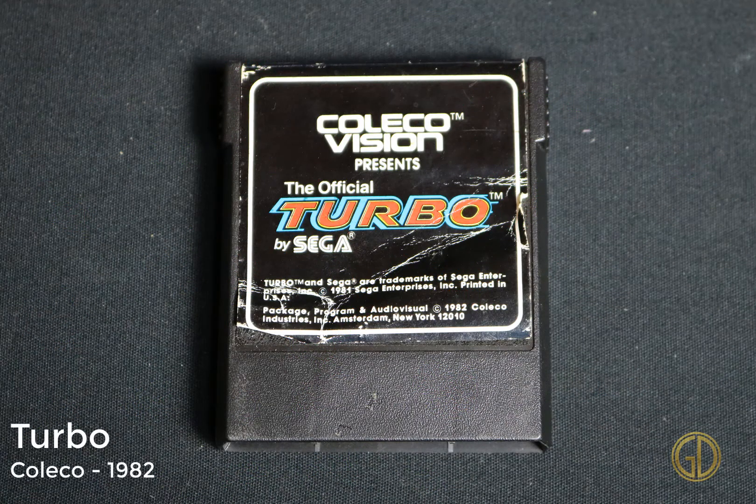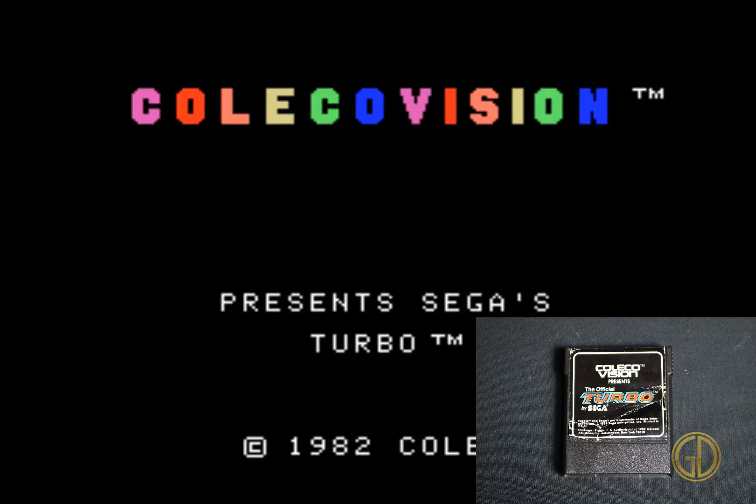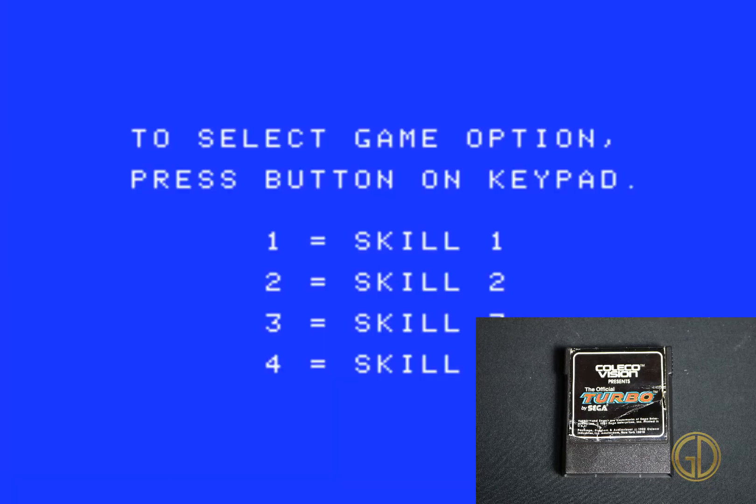Up next we have Turbo, released by Coleco in 1982. I could not get this game to work properly — it loads up the menu screen so you can select your difficulty level, and then it just doesn't do anything else. No matter what I tried, all I would get is this blue screen telling me to choose my skill level. From what I understand, I believe it's a racing game, but that's about all I know about this one.